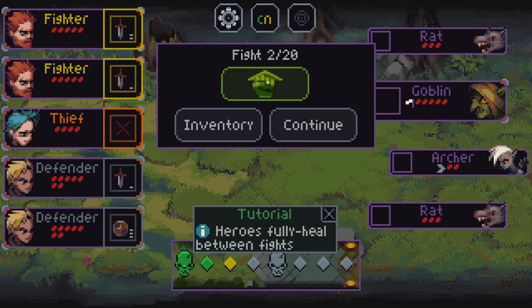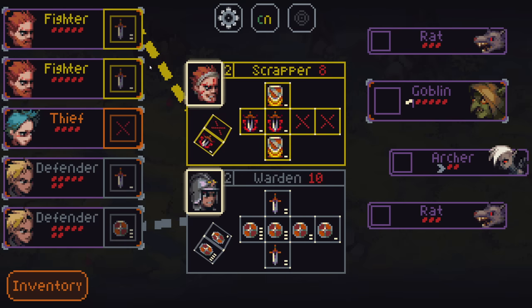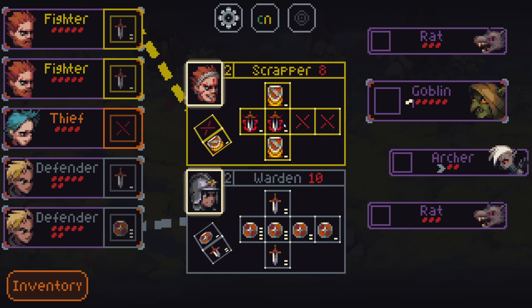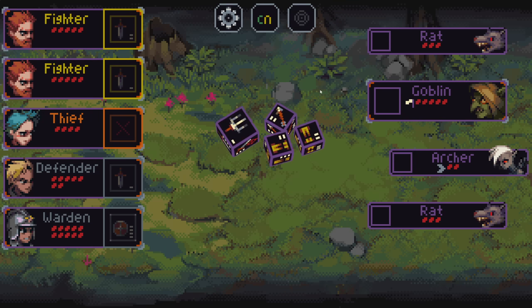Heroes fully heal between fights, and we also get to level up a hero — randomly chosen which hero and which upgrade. There are multiple different paths for every class; the fighter can be upgraded in a bunch of different ways, kind of like a digivolution. We can pick either the Scrapper or the Warden. The Warden is a straightforward character — just a better version of the Defender. The Scrapper has abilities like steal and Bloodlust. Let's go ahead and grab the Warden for now, just to keep things easier to digest.